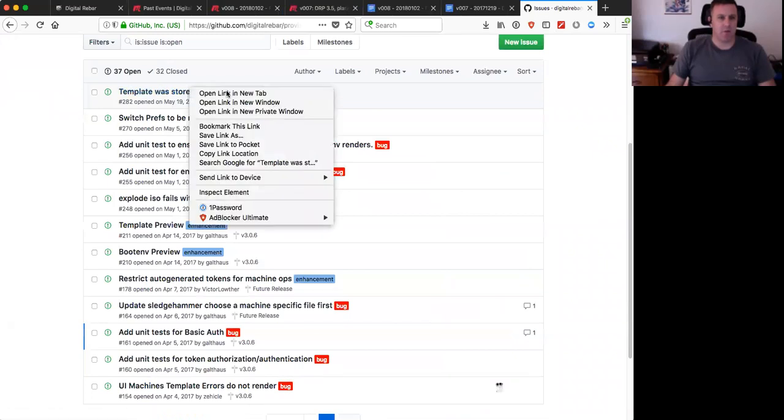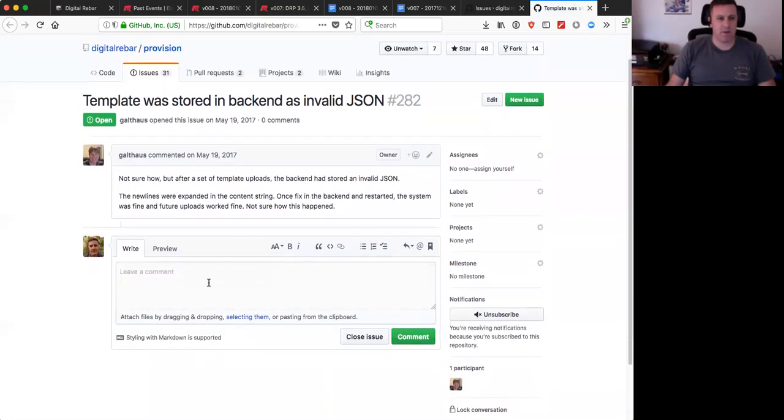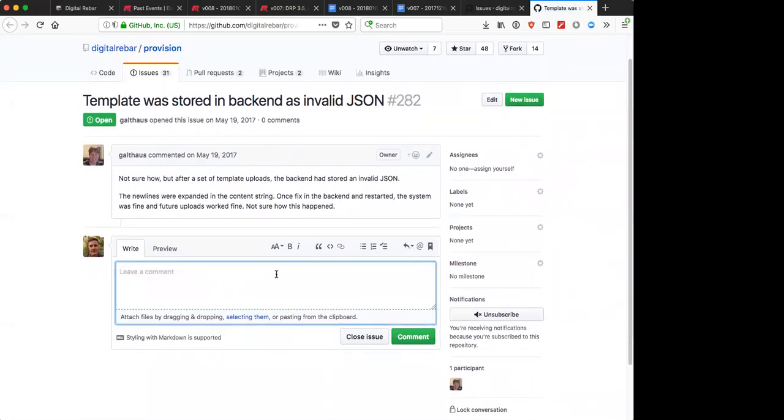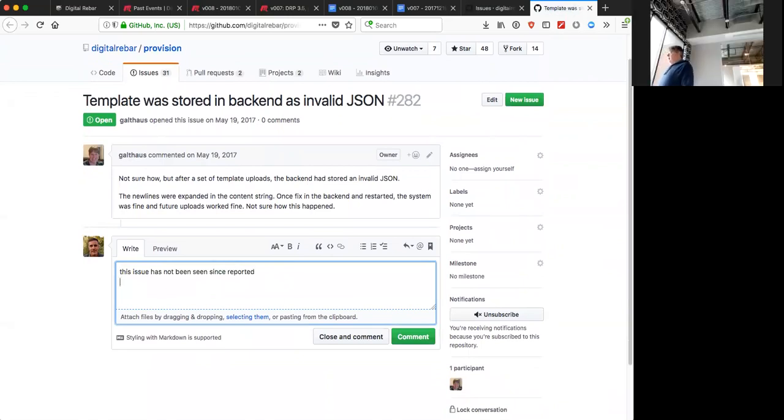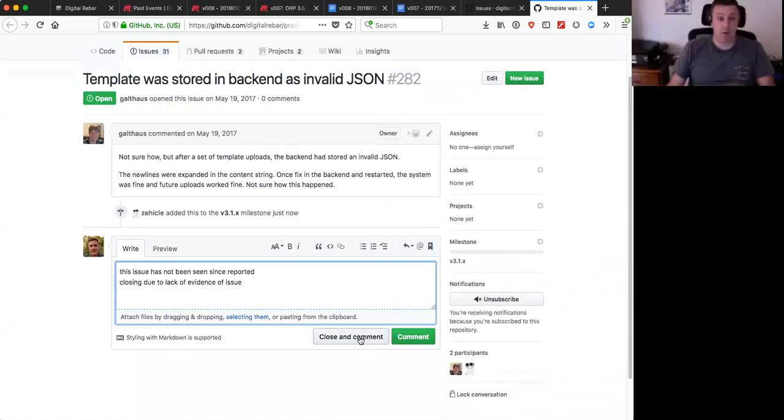Template stored in backend as invalid JSON with expanded new lines - this was fixed in 3.1. Now that we have a unified store, we don't go through that path anymore. Commenting and closing. Moving to document local repo template library option - this goes away because stackable content and the repository parameter that lets you specify local paths makes it obsolete.